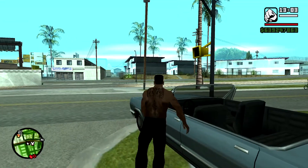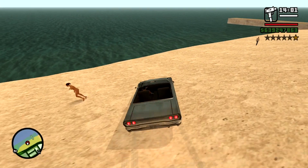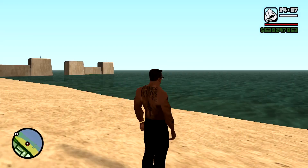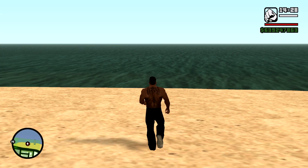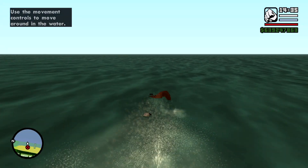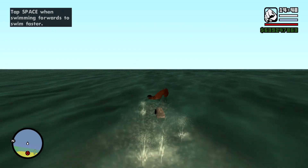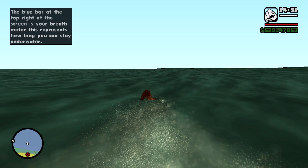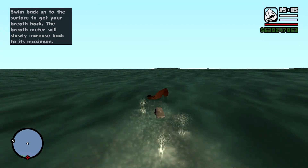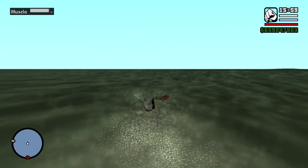The next thing you need to do in order to lose muscle is go to the beach. Go in any way you can. You need to go to the beach and keep swimming — don't worry, you're not gonna meet any sharks, I don't think they coded any sharks into this game. Just keep swimming! I've now received the 12th tip from the in-game tutorial about swimming.